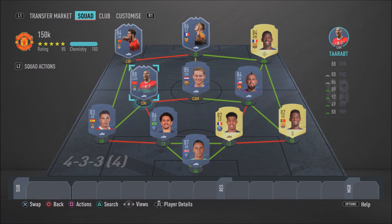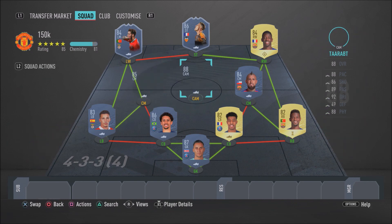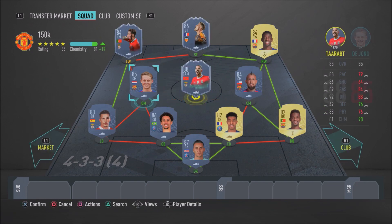So there you have it — a 150k team done and dusted, built around Adel Taarabt, not including the price of his card. As you can see, we've got a very overpowered team around him. Make sure you switch de Jong and Taarabt in-game so Taarabt is in the striker position. Let me know your thoughts on this team down below in the comments and give it a rating out of 10. If you enjoyed this squad builder, smash the like button, subscribe, and turn on post notifications. It's been your boy RB Plays — hope you enjoyed this video and I'll catch you in the next one, peace out!